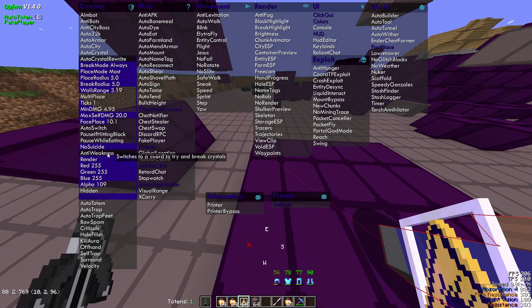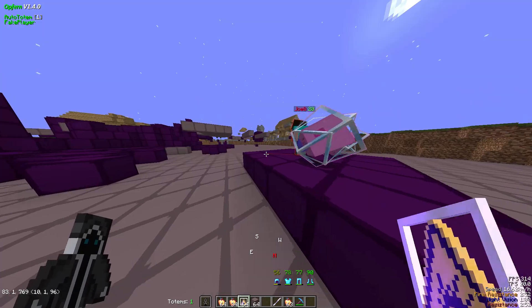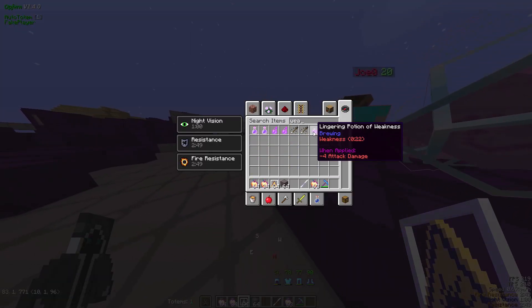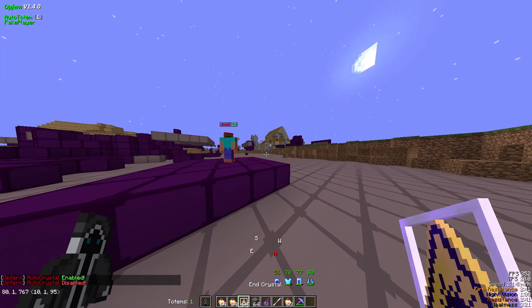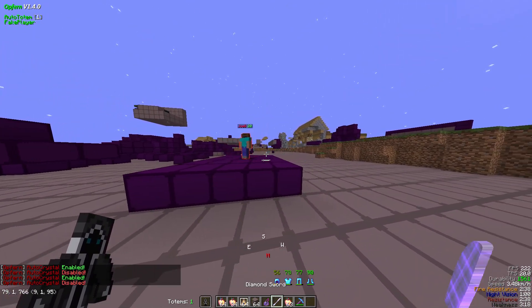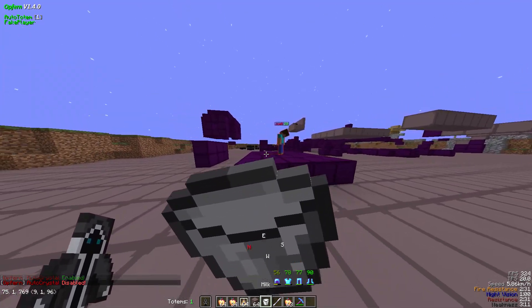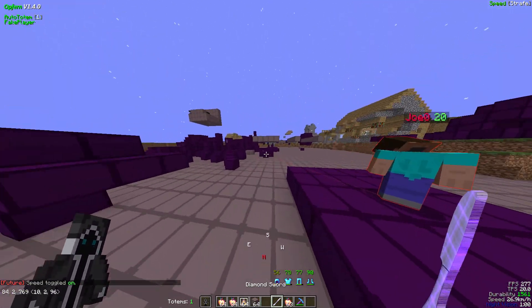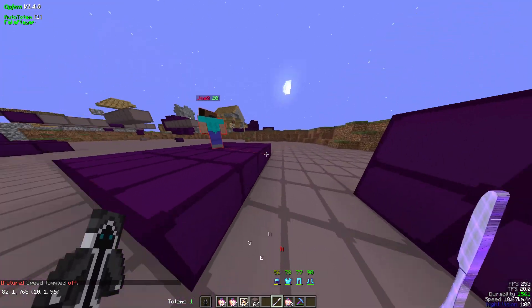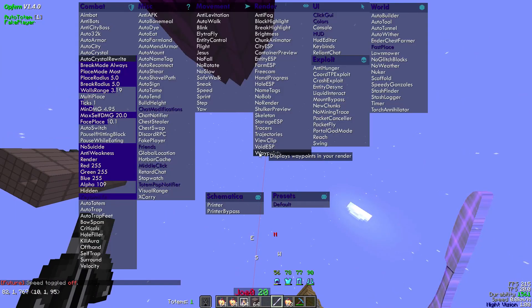Anti-weakness is important especially in offhand or main hand. Basically if you have a weakness effect, it's going to switch to a sword — you can see it in the hotbar. It's still going to be slower, but it will still let you use your crystal aura while you have weakness, which is good because it negates weakness a little. In main hand it'll still slow your crystal aura down a lot, especially with real ping, but it's better than having no crystal aura.